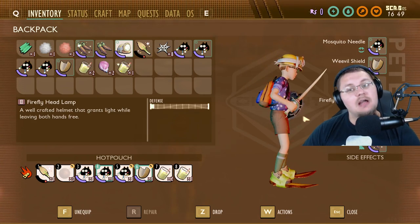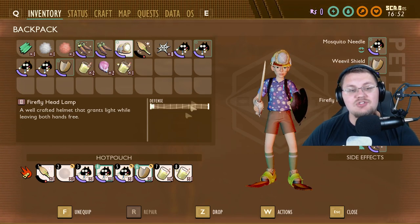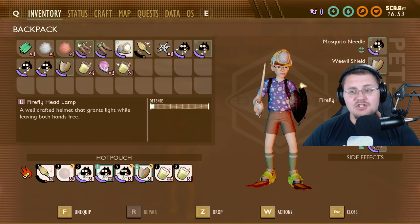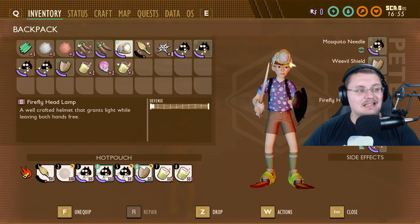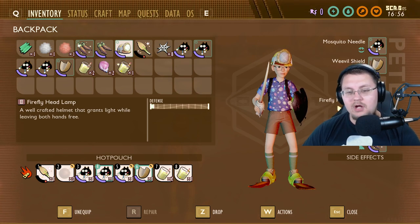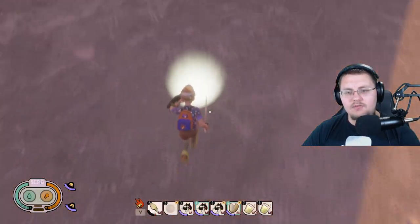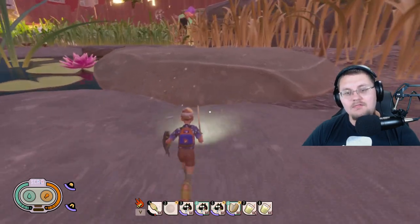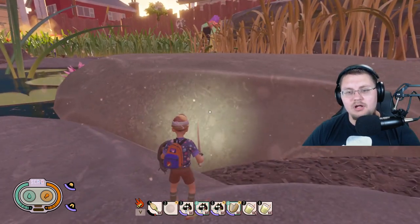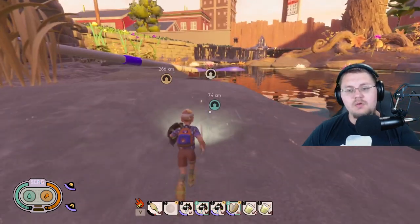This is not craftable quite yet — it's going to be soon. The defense is rather low, which is probably just because it's not fully developed yet. If you look right here, you can see the texture is not yet complete, so they are still working on that. But it really does give you quite a good amount of light when you're running around.